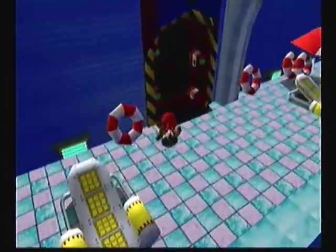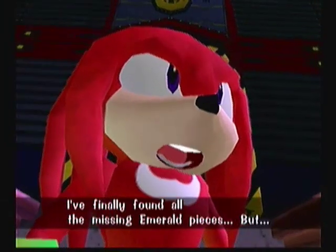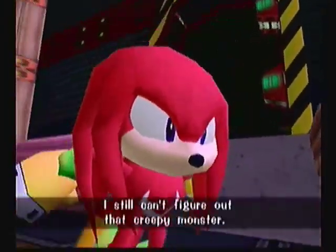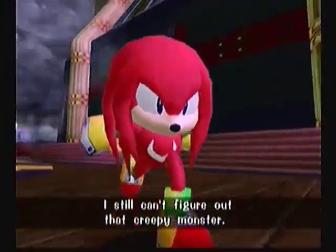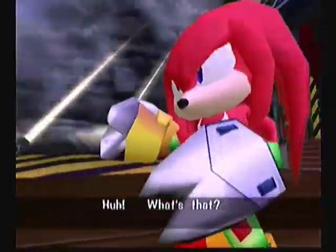There's a spring at the bottom of Eggman's pool. Casey drowned. I finally found all of the missing emerald pieces. You can glide — just jump off. I still can't figure out that creepy monster. Well, speaking of the devil.